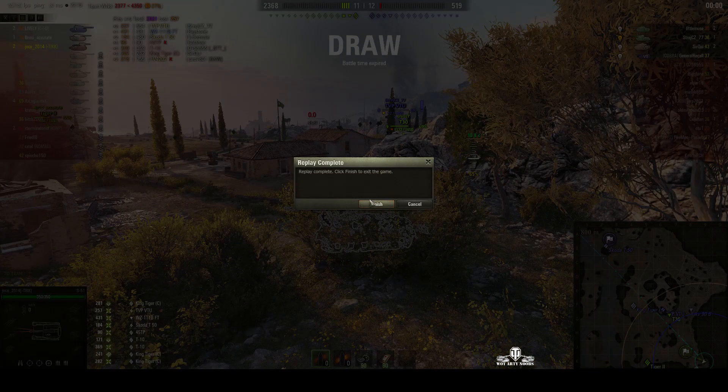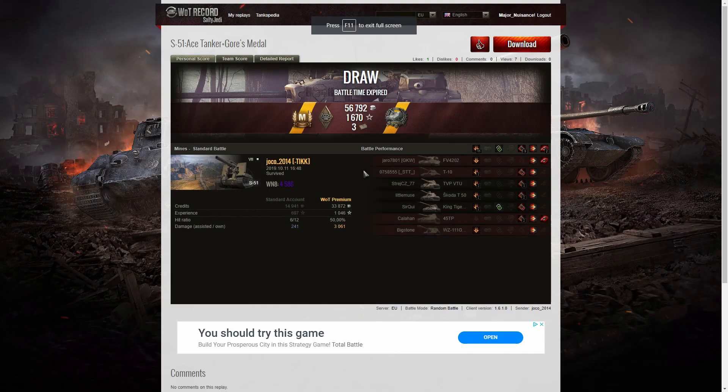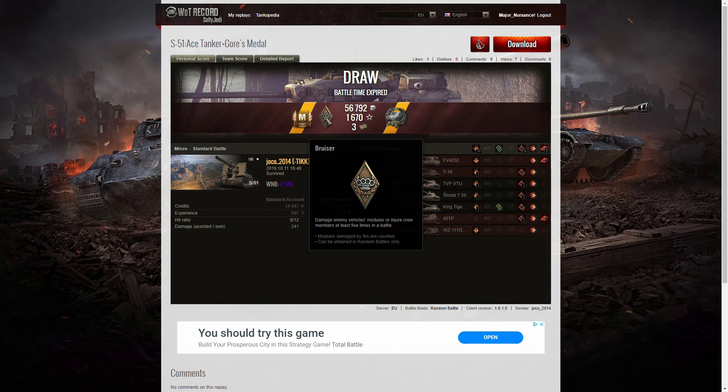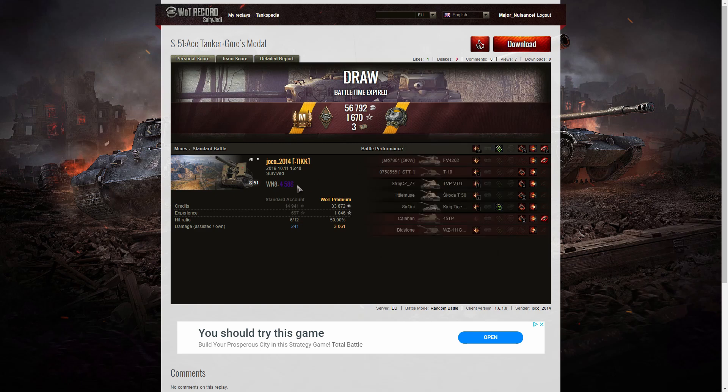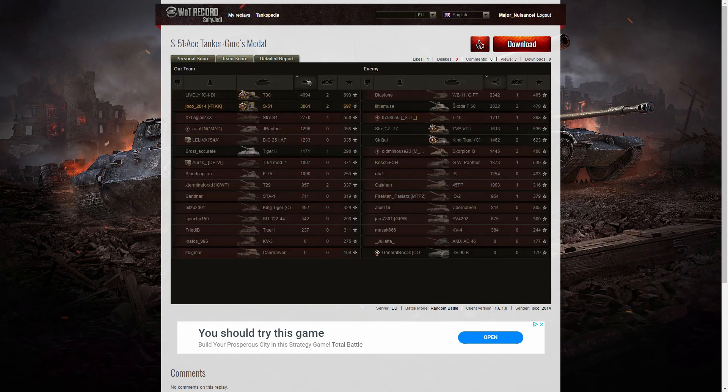Let's have a look at the end of battle stats. It's an ace tanker for Jocko 2014 in the S51. He got a Bruiser medal for at least five critical hits — nine in this one — and a Cause medal for doing more than ten times his vehicle's HP in damage. His WN8 for that game was 4,586 — super unicum standard. The highest damage in the game went to the T30 with 4,694 hit points. Jocko wasn't far behind at 3,061, followed by the Strv S1 at 2,770.